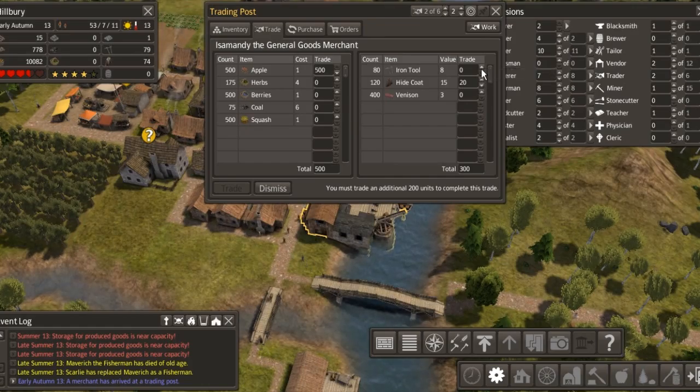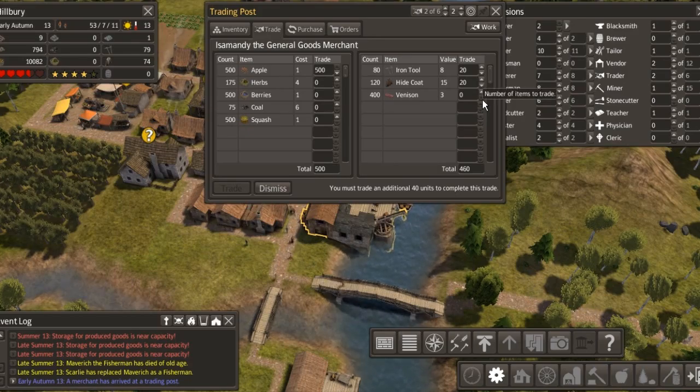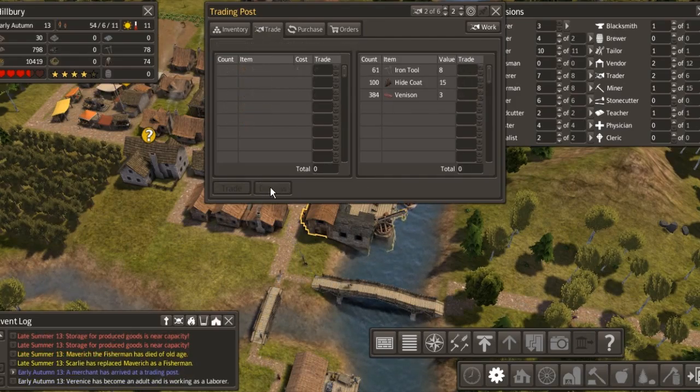Food is now nearing capacity, so we need to go to limits. Food - we're going to have to put that a little bit more now, just so we've got plenty. Put it to 13, that's good. Firewood - we've got plenty as well. Oh, we've got a trader coming in - let's see what the trade has got.